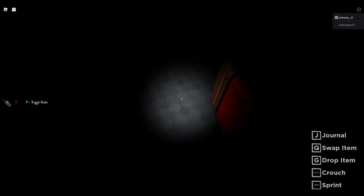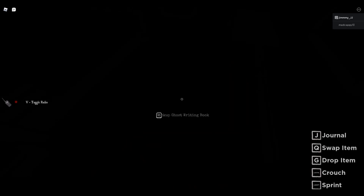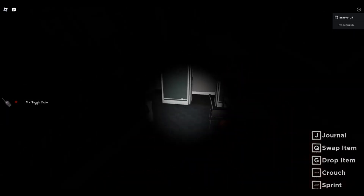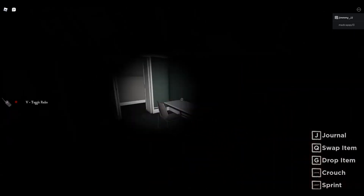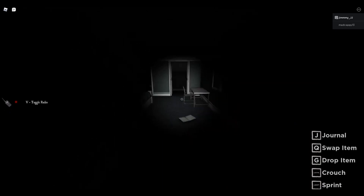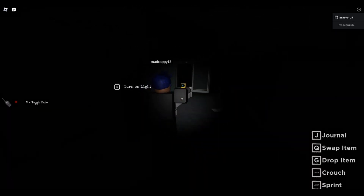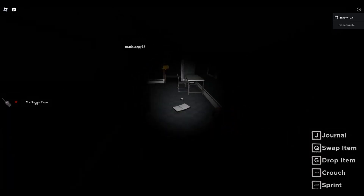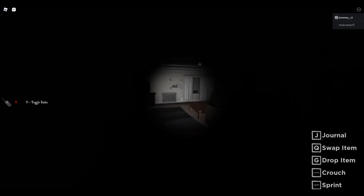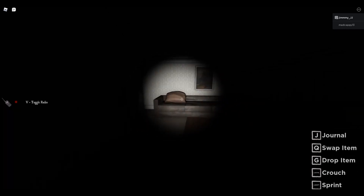I normally scream on these videos because these are scary Roblox games, but this one - I'm controlling myself pretty well. I'm trying not to scream like a little girl in front of you guys. Anyway, I dropped the book down there - let's see if we can figure out what's going on here. So hopefully the ghost was right in there. Maybe he left the room, maybe he'll come back. I don't know. Got a TV here, a living room of some kind.